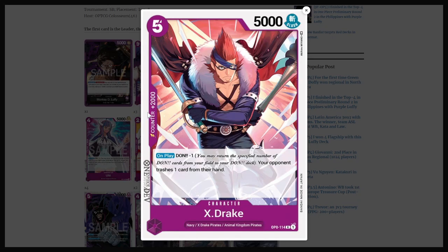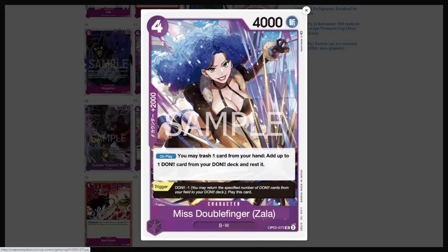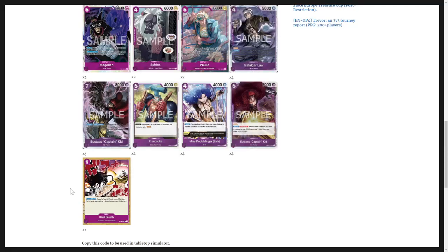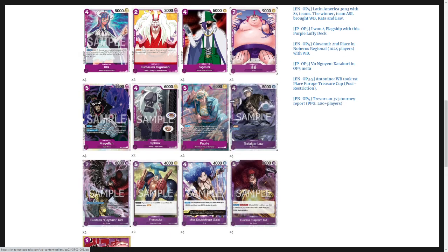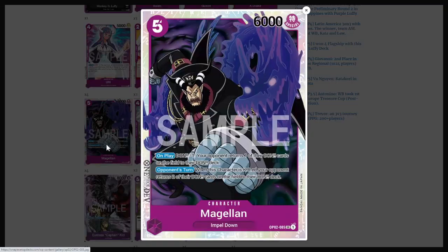You're going to see a lot of 2k counters — you've got 4 X-Drake, 4 Ulti, 4 Zala, and 2 Franosuke, so that is 14 2k counters and 1 Blast Breath in this list. Then you're going to see the Eustace Kids — the 2 big boy Eustace Kids — these both came out in OP05 and ST10. And Magellan is kind of the middleman of the deck that helps slow your opponent down while you're still ramping, and provides a threat on the board to stay midrange and aggressive.